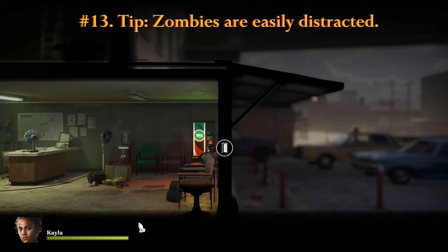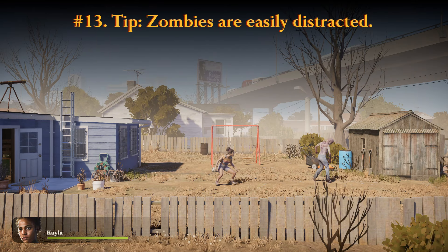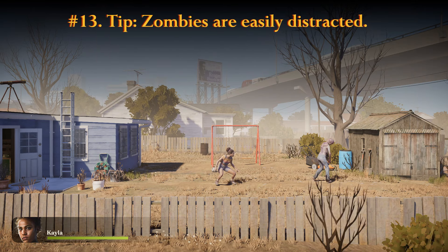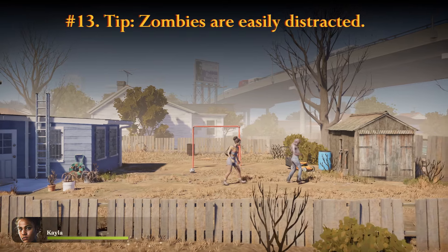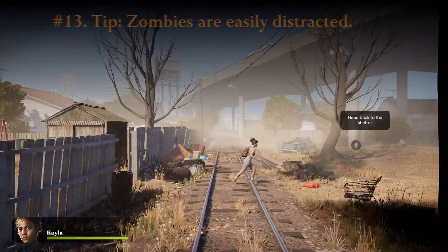Some zombies like to stand still, watching for you. You can usually get them moving by making noise nearby, like running up to a door in another room. But be careful — the more they detect you, the more aggressive they'll get. They can bash through doors or climb over obstacles if really upset. Otherwise, they'll bounce between the two nearest objects, giving you time to react.